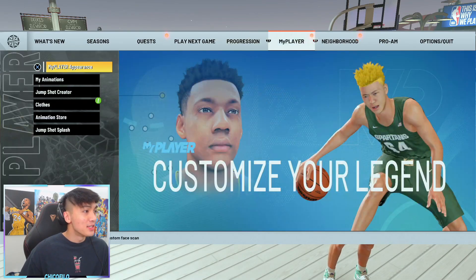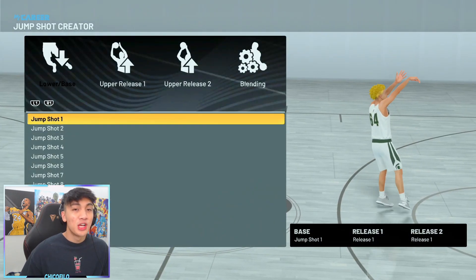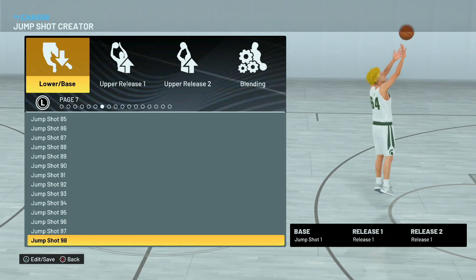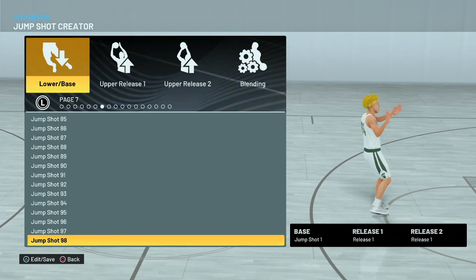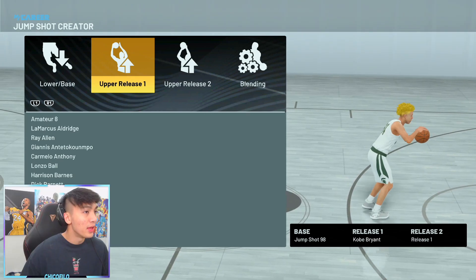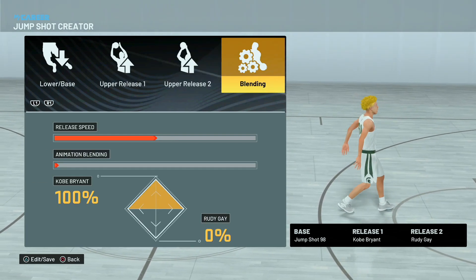You guys get the jump shot created from scratch — this will be a custom jump shot. Go over to your jump shot creator. Starting with our lower base, you guys are going to want to go to Jump Shot 98. This base has been the best base in the game for a very long time and it's also been the fastest base. Moving on to upper release one, that's going to be Kobe Bryant, and then upper release two, scroll down to page 14 — that's Rudy Gay.